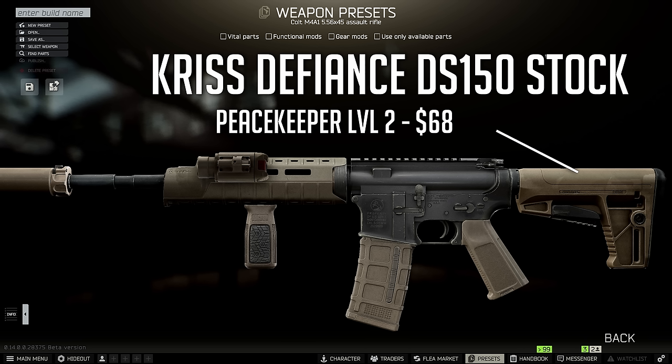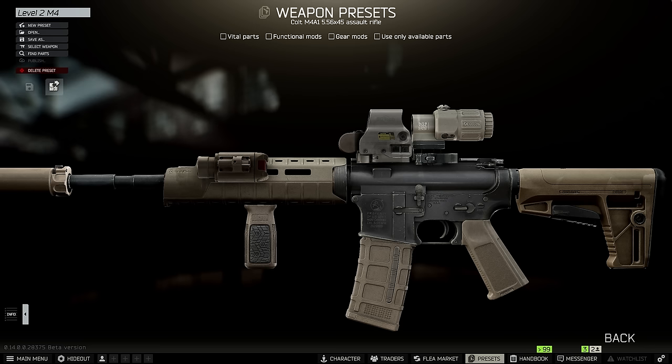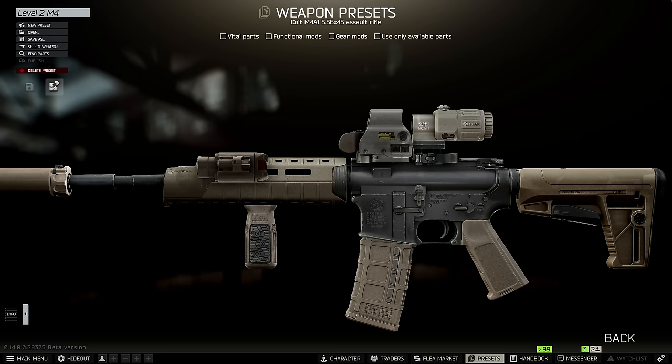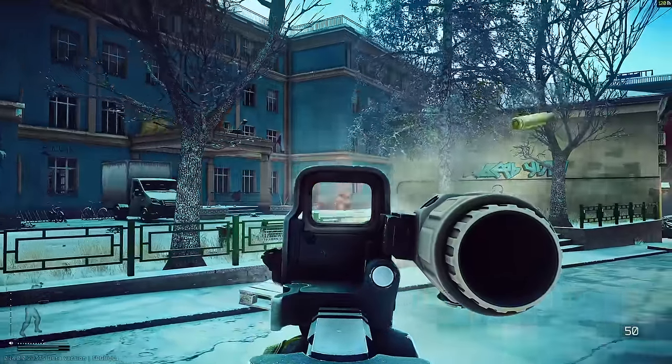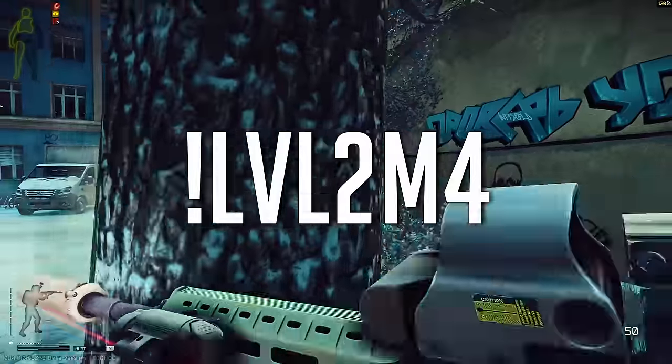Then go ahead and slot on the DS-150 Chris Defiance stock — it comes in tan and is the best stock available at this level. For the optic, I personally like the flip-up holographic sight, which also comes in tan. If you want to take this build further, you could try to find a MER-15 upper receiver, though that requires more advanced modding. But this is your completed M4 for level 2 traders — pretty decked out all things considered, and it might be a staple for me for the rest of the wipe. Type '!level2M4' in my Twitch chat for the full parts list.